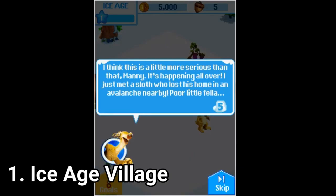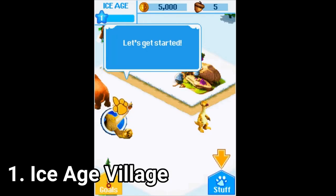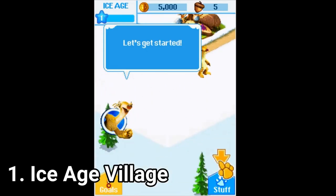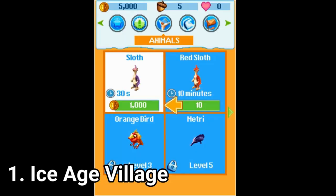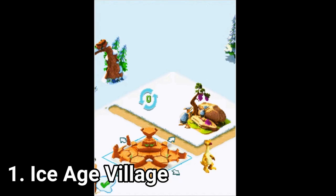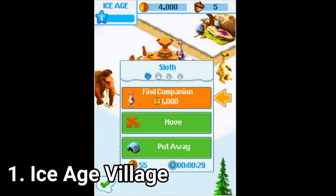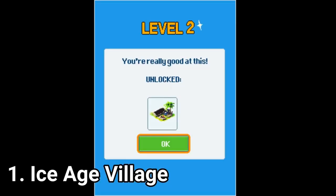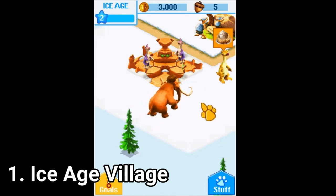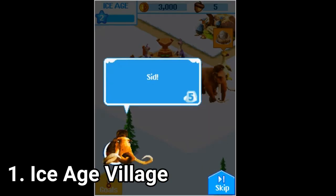Ice Age Village is a town builder game, but Ice Age themed. You can make some sort of animal city. The graphics look modern — well, it was released in 2013, so it's understandable why the game looks so good. It's a good game if you are into the town builder type of game and like Ice Age, then try it. You can like it even if you don't like Ice Age. It's a well-built game.